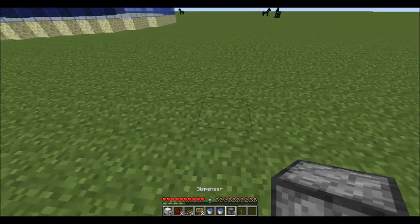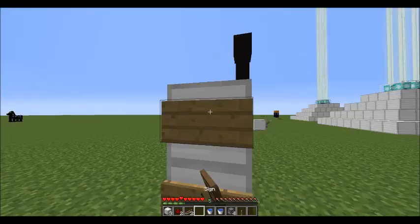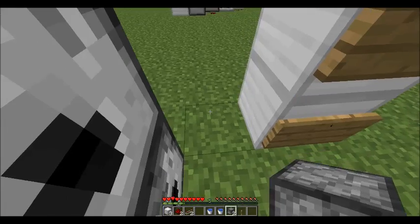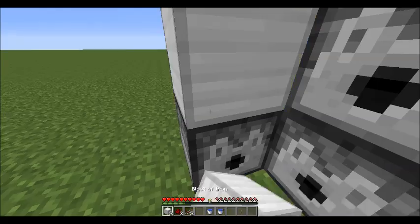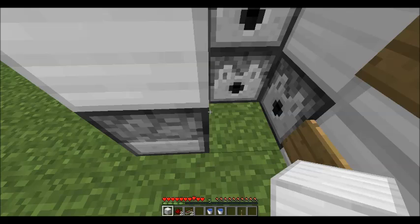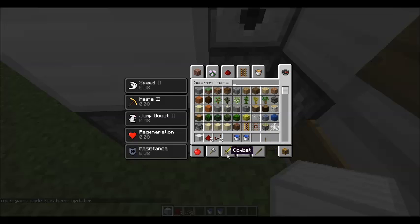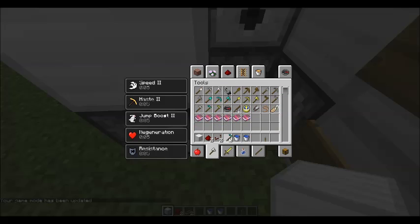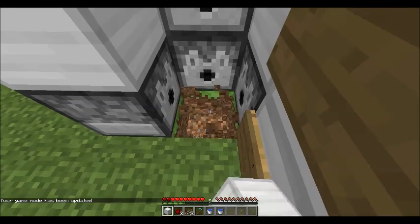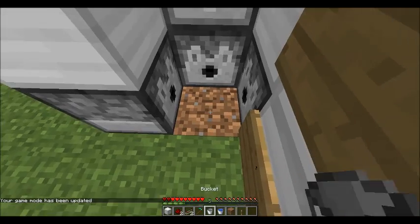First you're gonna start by placing two blocks like this and put signs on them. Then skip one block and put two dispensers like so. Put a block here and a block here. Then you need a hoe — there we go, there's one.